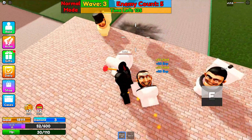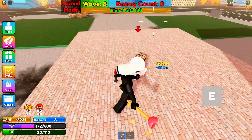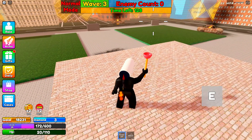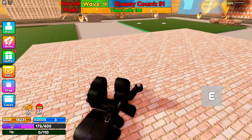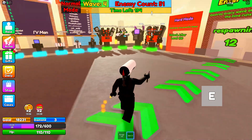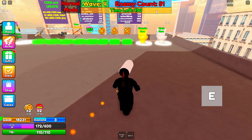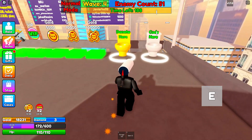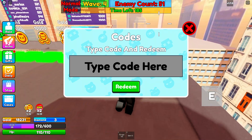We might as well just die so we can redeem these codes. There we go — we've made it to wave four. We are now going to be redeeming all of the working codes in this game in the new update. Let's go ahead to the code section and redeem all of the new working codes in Skibidi Toilet Attack. We've got a lot of codes to redeem.